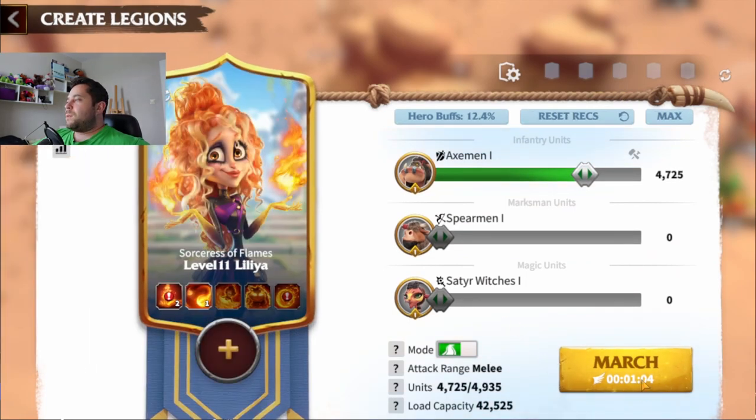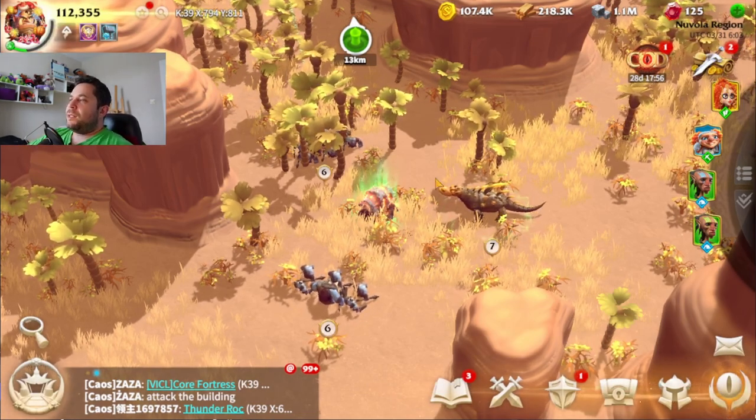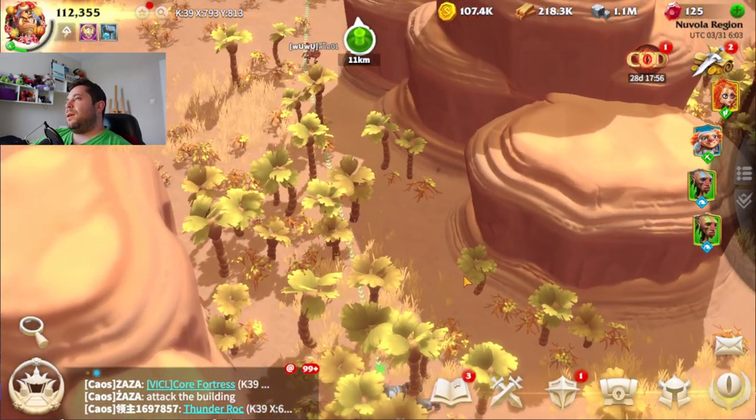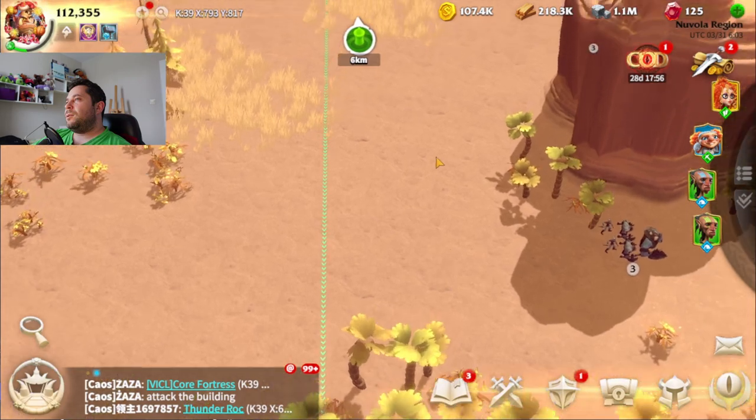Oh my god, I want to use Lilia but not with Axeman. Oh seriously, I forgot to actually change it to satyrs. That's insane — so we're going to do a close fight.